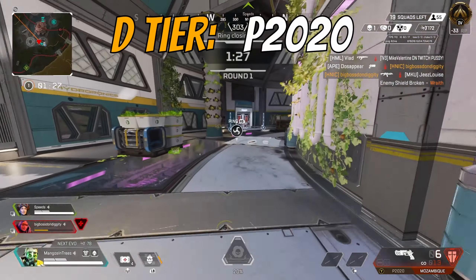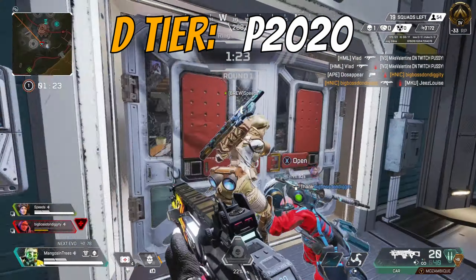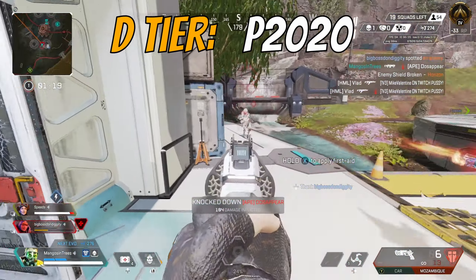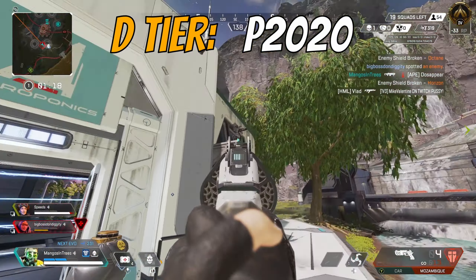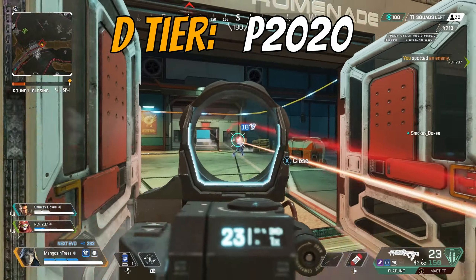Starting off in D tier should come as no surprise: the P2020. This pistol is going to be the only gun going into D tier, as the removal of hammer points this season was the nail in the coffin to make it the most irrelevant gun in the game. I don't actually think Apex wants this gun to be good, and it is interesting how much better the Mozambique is compared to it.